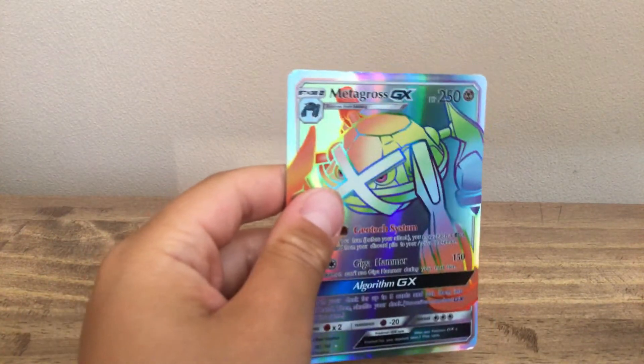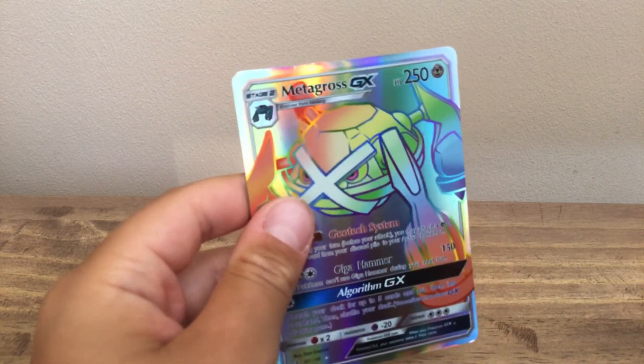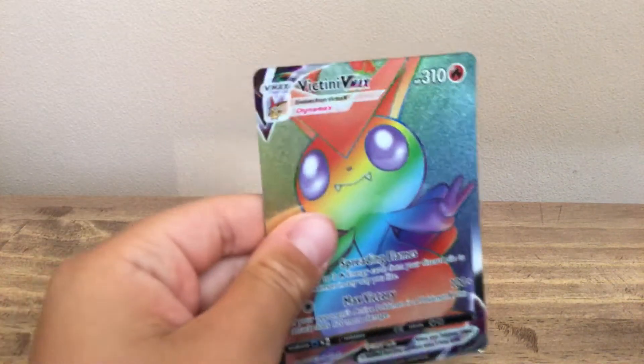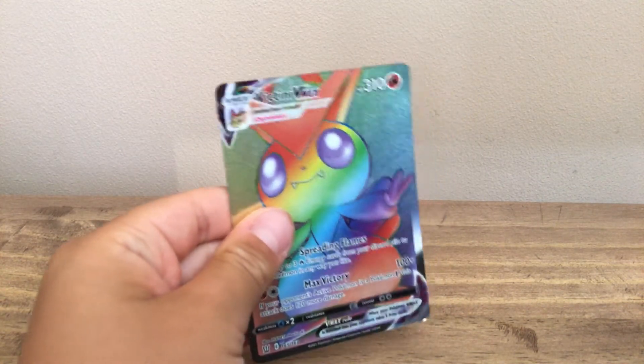Next we have a GX Metal type Rainbow — there's a normal type too. Next we have the Catini — there's a normal type too — Rainbow VMAX, Fire type.